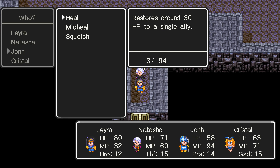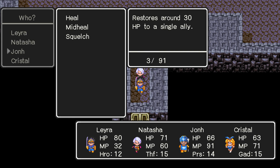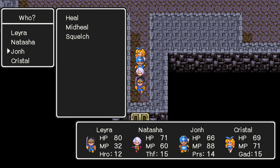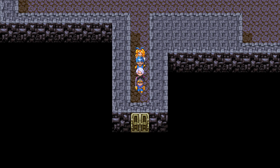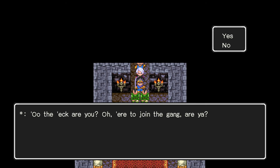By the way, if you cast a spell like Heal on a character that didn't need to be healed, it doesn't cost MP — that's nifty. If you're in the middle of battle you still wasted your turn, but that's battle. The bunny girl's got 69 hit points — heck yeah. Let's open this door. Who the heck are you? Here to join the gang, are ya? Will you let us through without a fight if we say that?